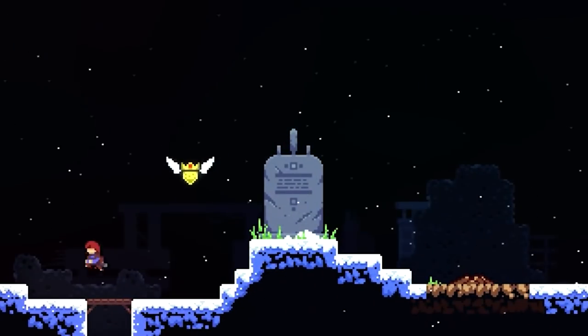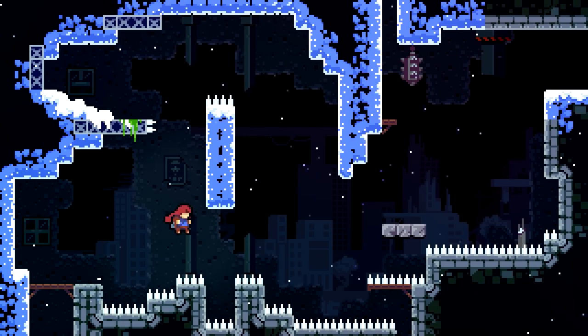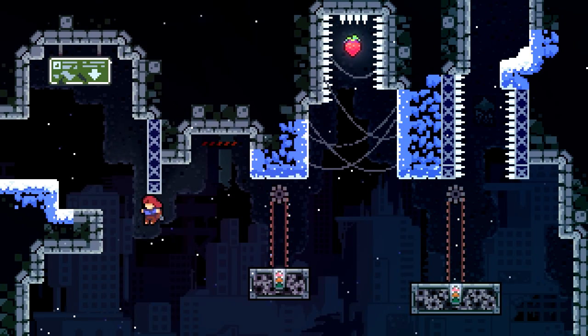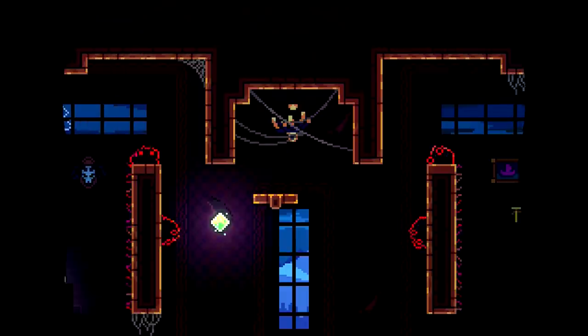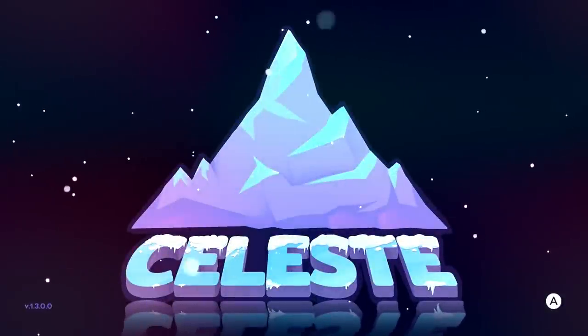There's a secret golden barrier award if players can beat the first level of the game without Madeline's main ability — the Dash. This changes the level completely, turning previously simple tasks into precise platforming and exploitation of the game's mechanics, but it only exists within one level. I want to see just how far we can take this restriction. I'm going to try and beat Celeste with as few dashes as possible.